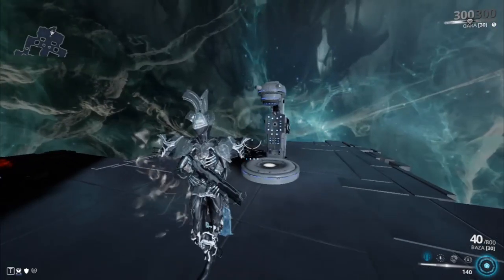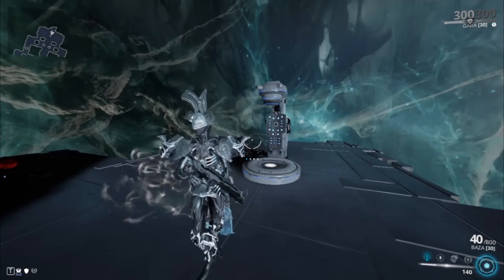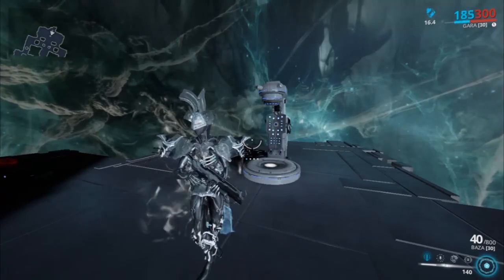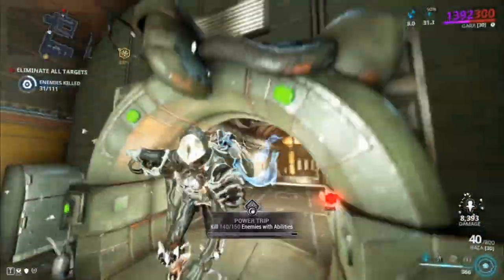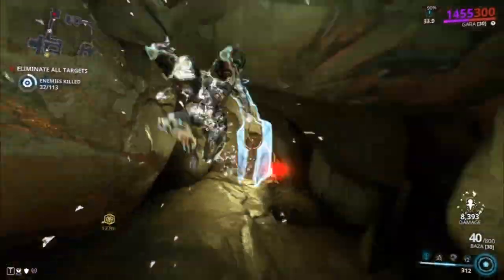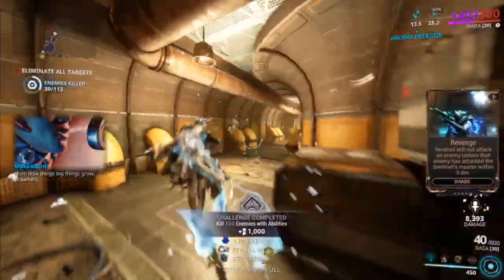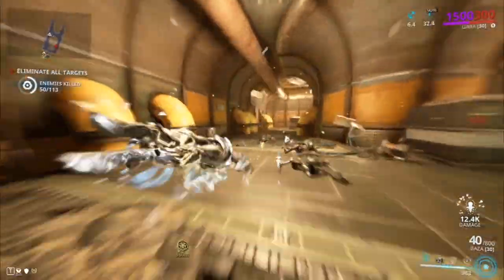As you can see, that damage reduction is extremely good — it took the enemies a while to kill me, and the passive helps you out too. Stand in the light and you'll gain that benefit. If you die, it's because you let the enemies close in on you — in what mission do you stand still in a sortie anyway? Thank you to everybody who supports my content, likes and comments on the videos — a lot of time really does go into these. Anyway, that concludes Gara's build video. If you liked it, leave a like and hit subscribe for more Warframe videos!